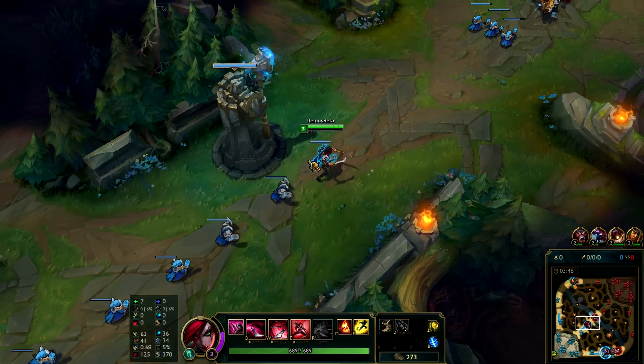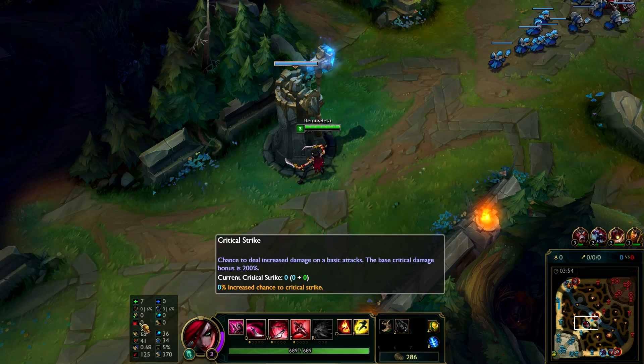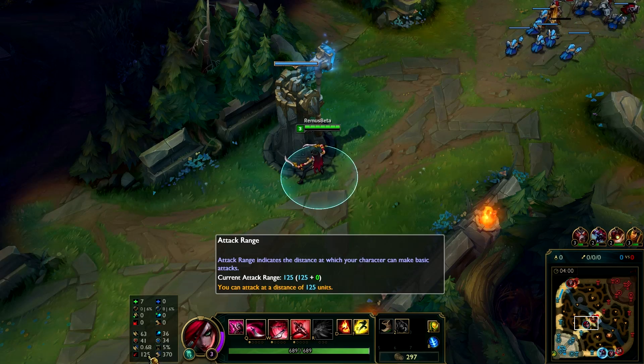This looks pretty cool as well. You can see magic penetration here as well, spell vamp, tenacity - you have everything around here: crit, lifesteal, cooldown reduction as well - that's nice to have - and also attack range, which is good.